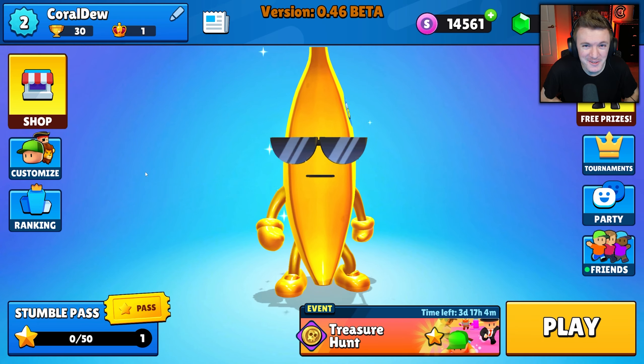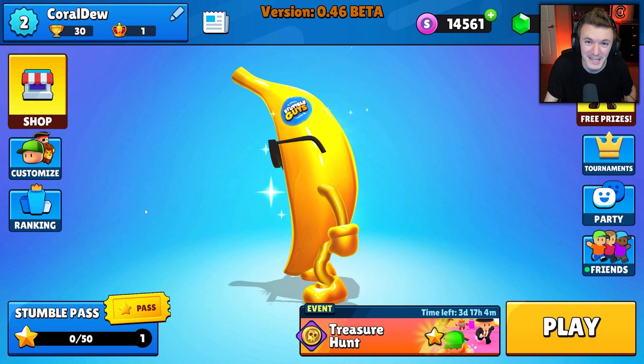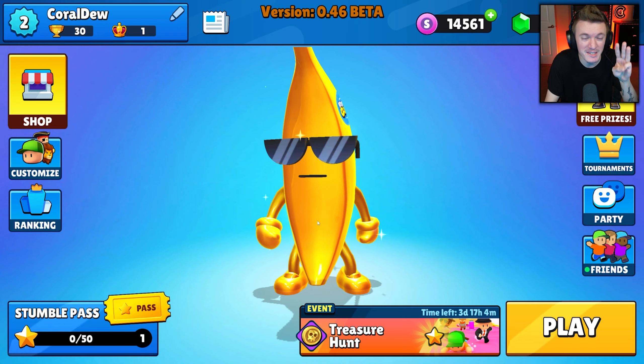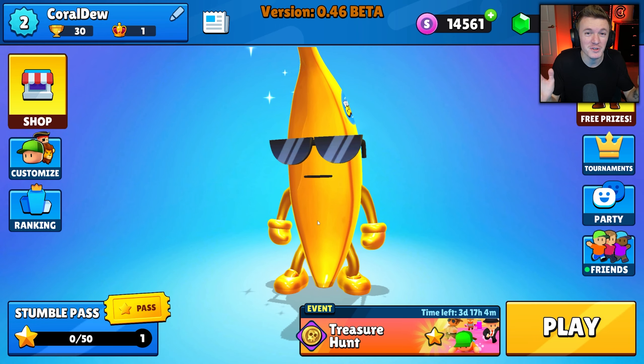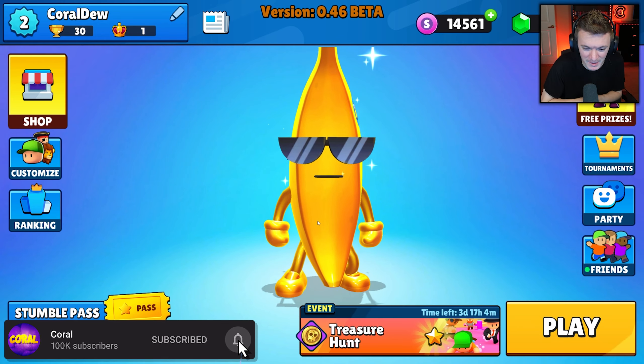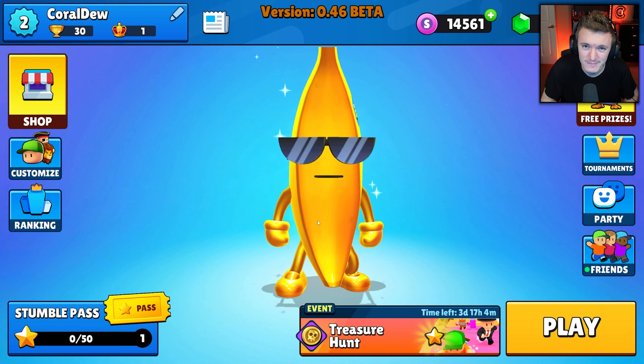Hello everyone, welcome back to another video! Today me and Baby Yoda are going to be playing with the amazing, fantastic golden banana skin in Stumble Guys. Not only that, we are giving away three of these to three lucky winners. All you have to do to enter is subscribe to the channel and put your full username down in the comments. Are you ready to lose, Baby Yoda? I've never lost, so it's not gonna happen.